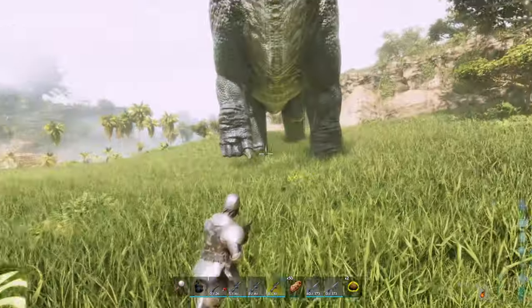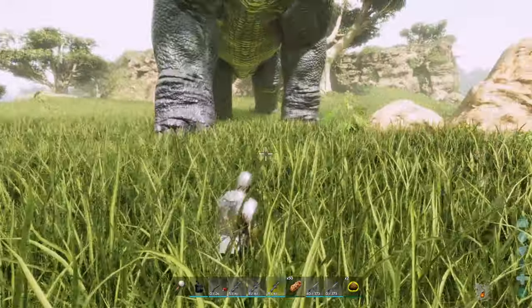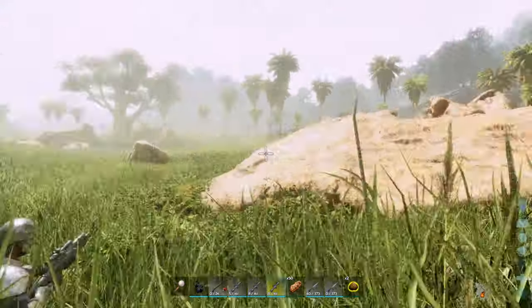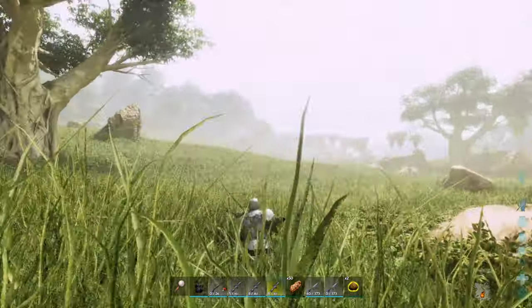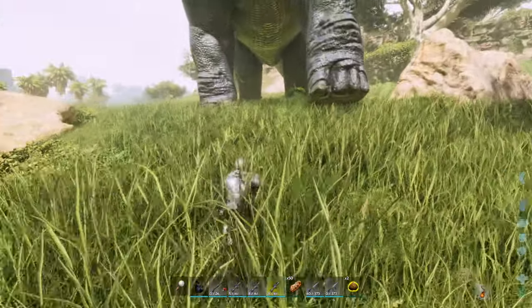One method you can use is to run circles around him, or the method I seem to use is just wait for him to attack, run back, let him swing, run back, let him swing. I've also tested walking straight in front of him and it can work, but you've got to be careful because he can still kill you pretty fast.